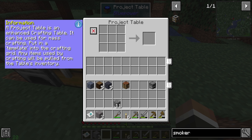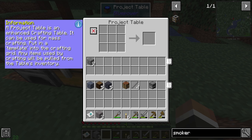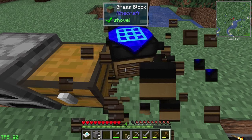A project table is an enhanced crafting table - it can be used for mass crafting! Put a template into the crafting grid and any items used by the crafting will be pulled from the table's inventory. So like if you wanted to make these... oh. I thought it was going to pull them from there and keep going. Do I have to configure input and output to make that work? I have no idea - that didn't work how I thought it was going to work.